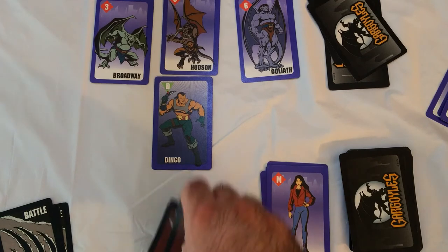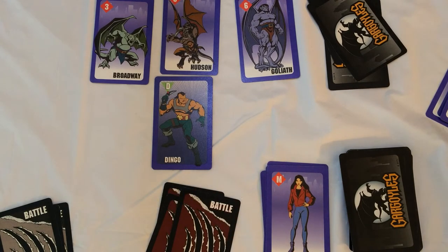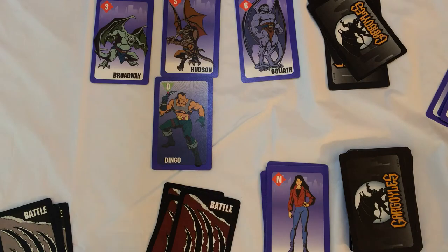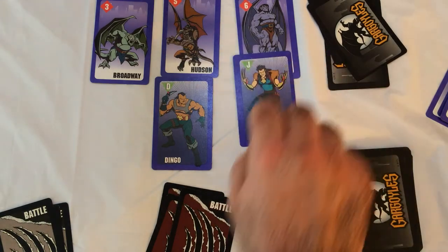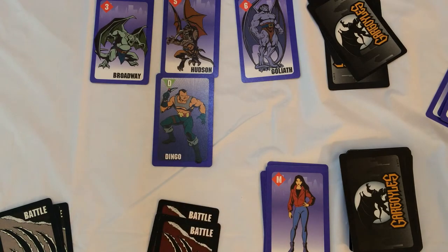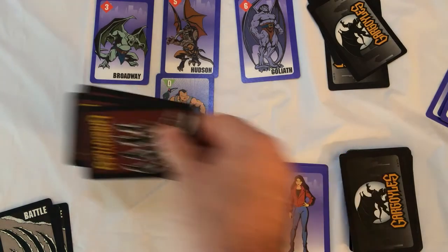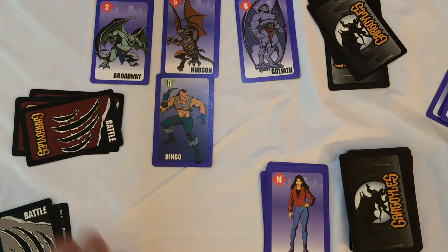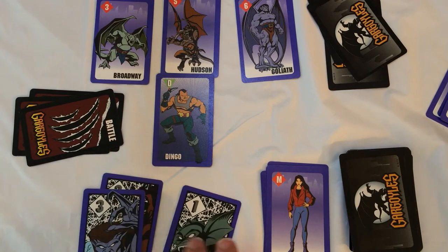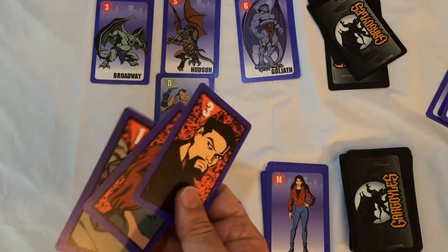If you can't defend and you go through a battle phase, you must fight a separate battle for each gargoyle that's attacked by a villain. If there's just one villain, it's one battle; if another villain was played, you'd do two battles. The attacker takes the red pile and the defender takes the white pile.